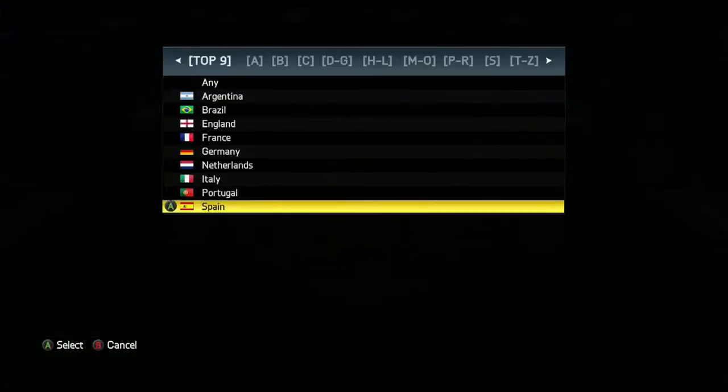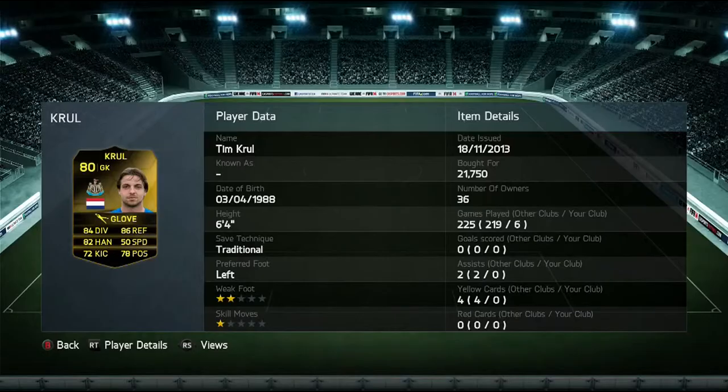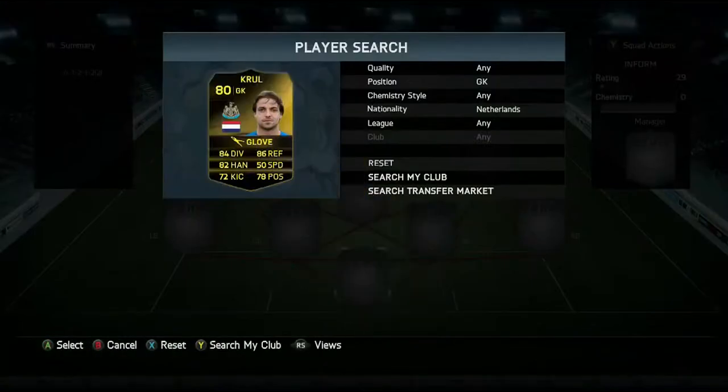Cruel is going to be the first player that goes into the squad as the Newcastle goalkeeper — 21,000 coins for him. Cost me a fair bit, but he wasn't a decent keeper at all; he was letting goals in left, right and center.